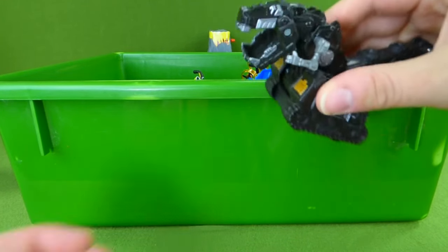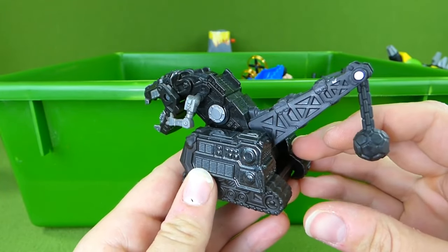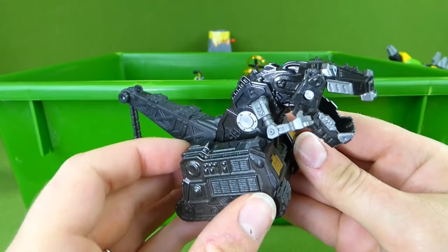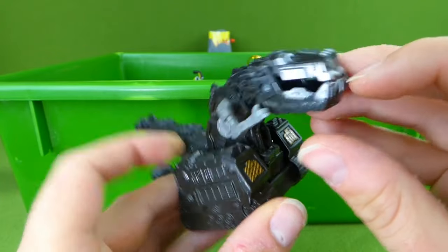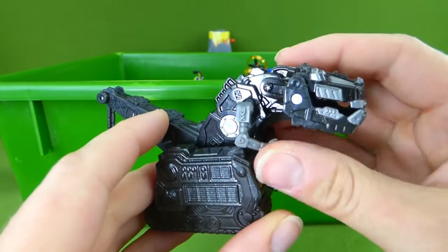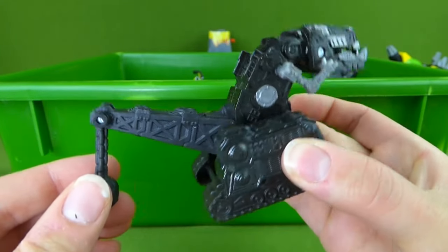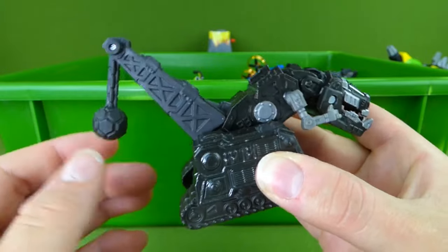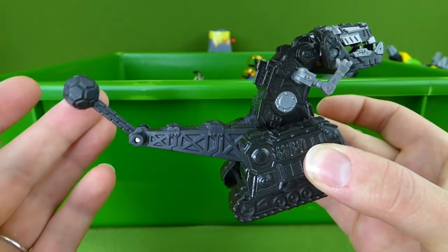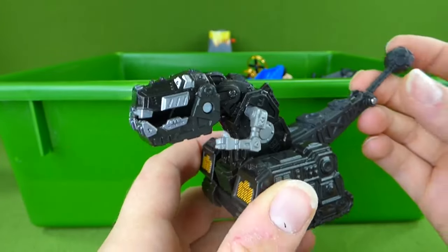It's Shadow Ty! Look at that — he is a super neat Tyrux. His mouth opens and closes, his arms move, and this is one of his disguises. He tries to sneak into Destrux's cave by dressing up in black as Shadow Ty.